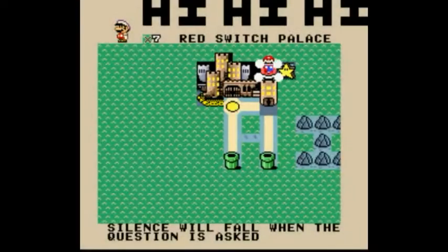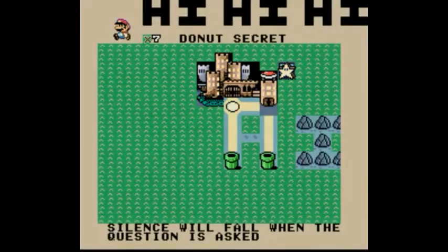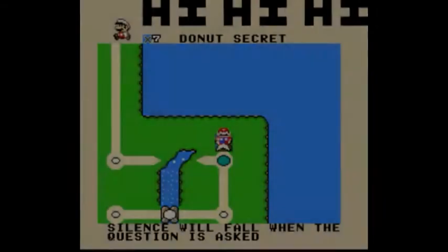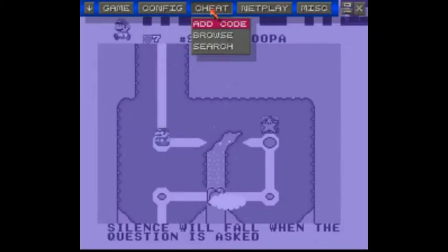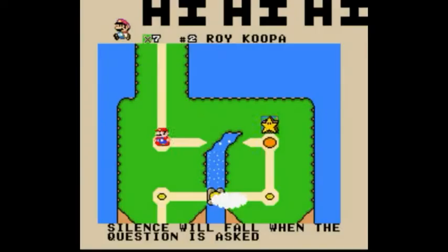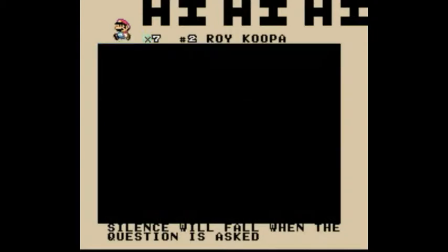So that's how you beat the red switch palace. But I can't do that without the invincibility cheat. I can't really TAS at all. Like, I know how it works, but I haven't really done any.